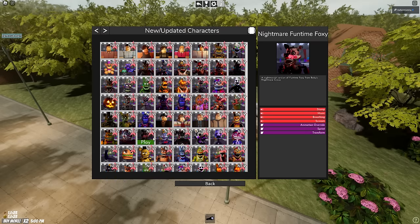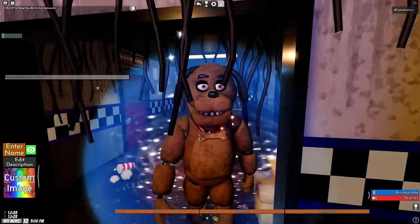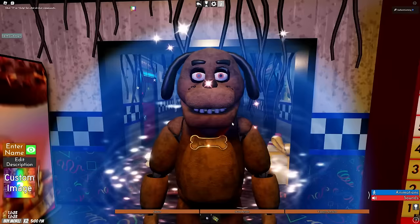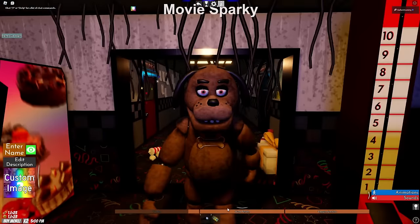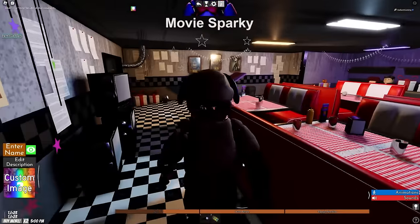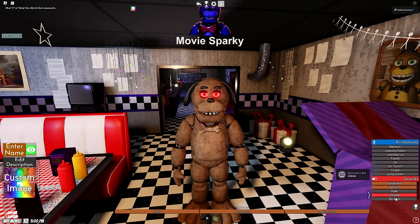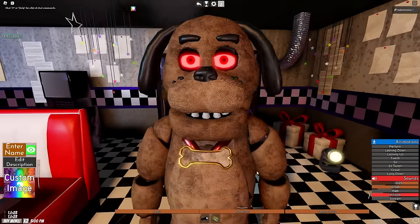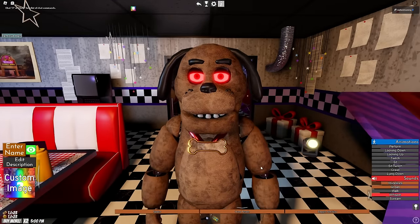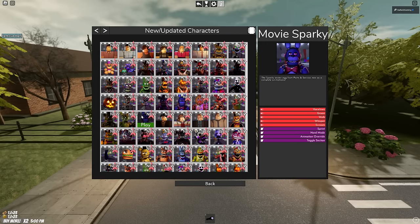After Movie Spring Bonnie, we have Movie Sparky — our favorite dog animatronic. I really can't believe they added him to the movie, and I can't believe they added him to this game — very nice touch. He does have a sprint and toggle eyes, and some sounds. I haven't seen any other games add Sparky to the roster yet, but I think it'll definitely come. He was torn apart in the movie — spoiler, sorry.